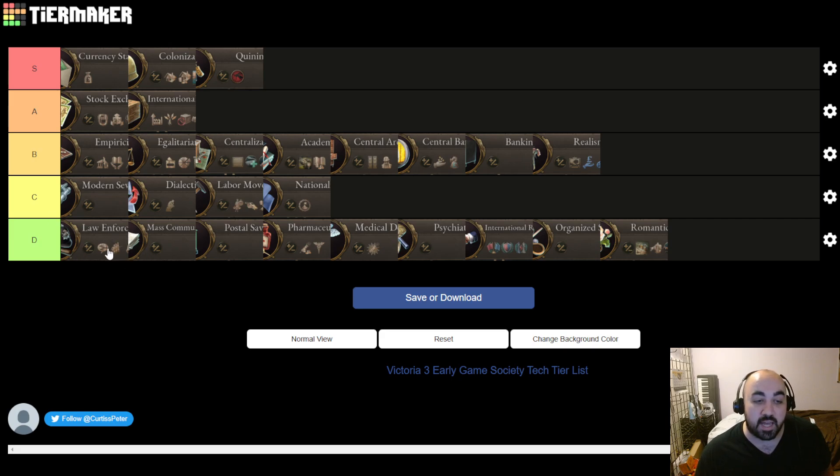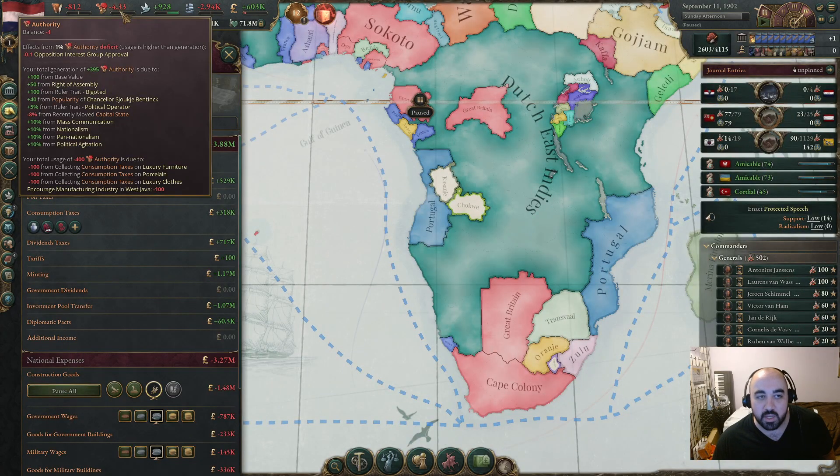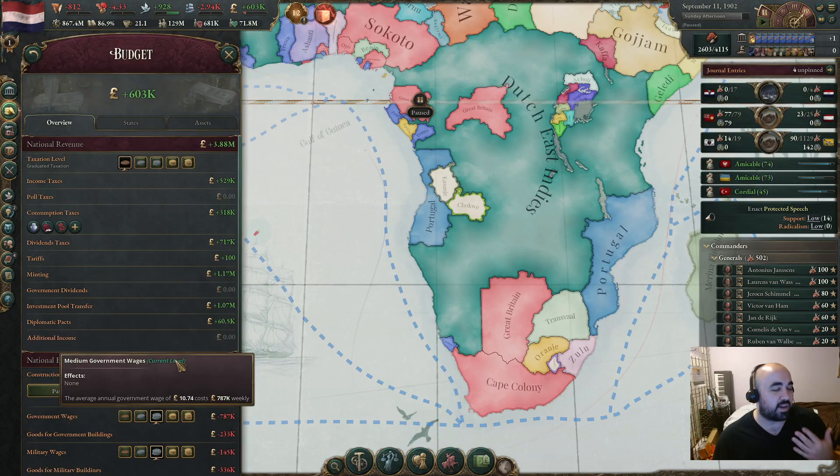In D tier: Law Enforcement doesn't lead to anything and most countries start with it anyway — you just let it spread naturally. Mass Communications gives 10% authority at a point in the game where it's not particularly useful. Whenever you're just shy of the authority you need early on, you can just increase government wages temporarily to hit the threshold and then scale back — the resulting malus (opposition group approval loss based on deficit as a percentage of total authority) is next to nothing when you have a large authority pie at the start of the game.